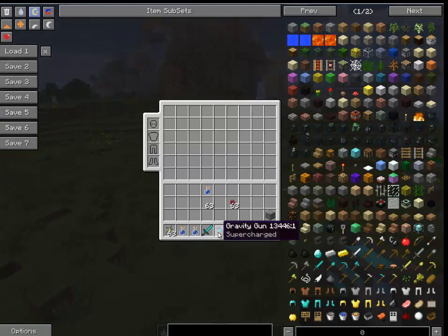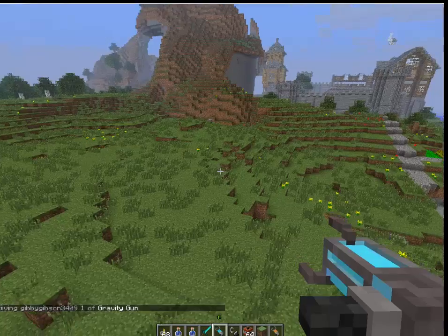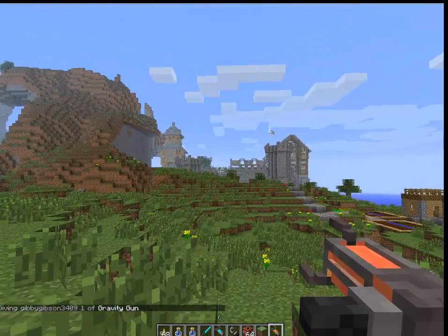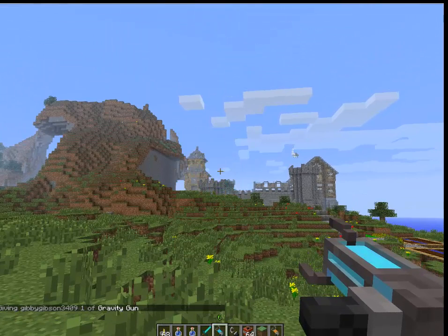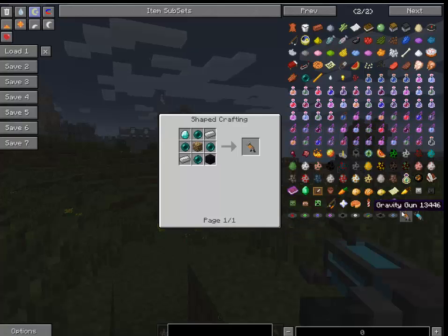Let's get down to the gist: the supercharged gravity gun and the gravity gun. This one's not overpowered — you shoot it far, then that one goes extra far. How you craft these: for the gravity gun you just put glowstone, and then for the supercharged version it's the same thing but you put another star.